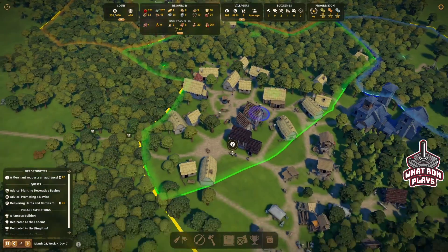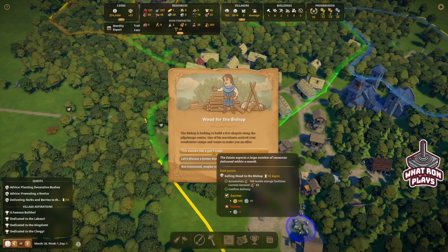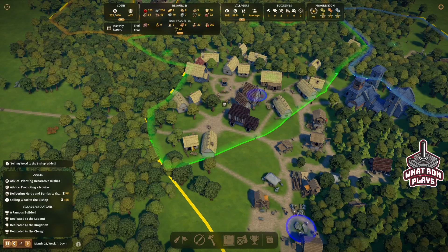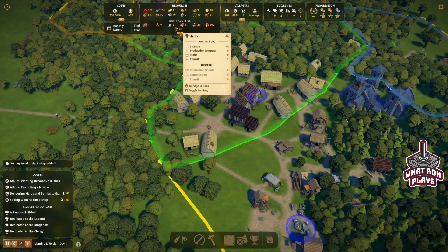Merchant requests an audience. The bishop is looking to build a few chapels along pilgrimage routes and one of his merchants noticed your woodcutter camps and wants to make an offer — selling wood to the bishop, 100 inside, and we'll get 100 gold. I think we can do that. I don't know if we're going to make the other one though. It's going to be close — five days, we've got 46.